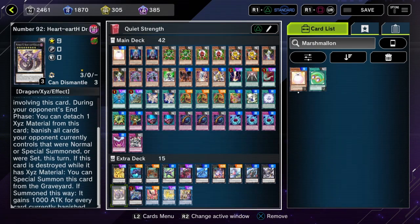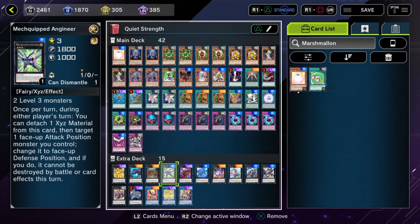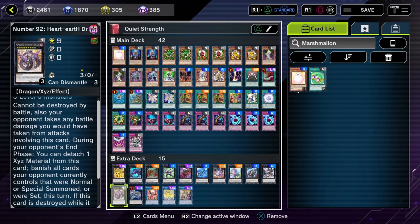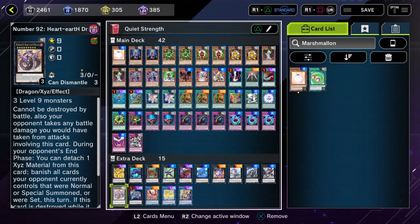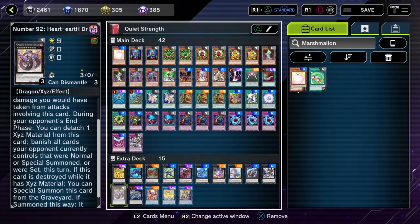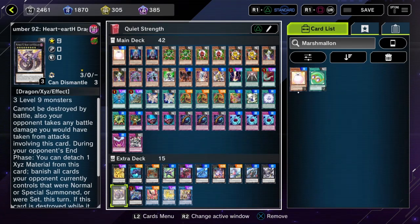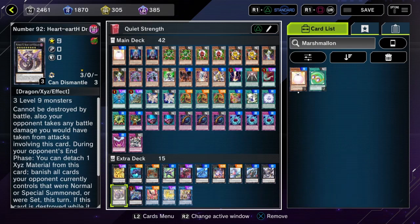Heart of the Dragon is also fairly nice if I'd rather go into that — if I can't OTK by going into Drulubian first. I didn't notice it has a way to get itself back if it's destroyed, and it gains a thousand attack for every banished card, which is nice. It can turn from basically making my opponent take damage to maybe becoming a real threat. It's only while it has Xyz material, so if I remove the Xyz material — and it'll only have one Xyz material — it may not even come up. And then also Zeus, just to get rid of a bunch of cards.